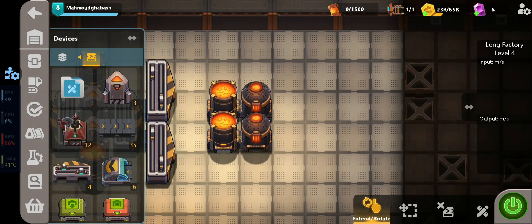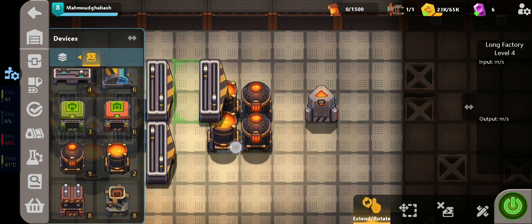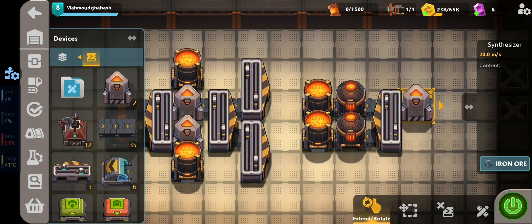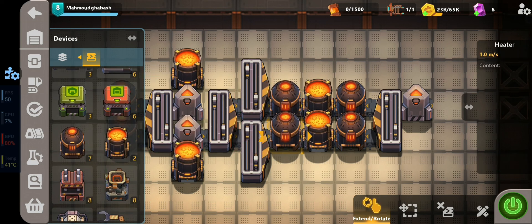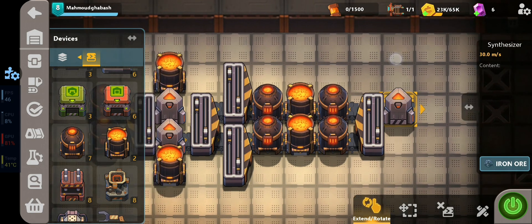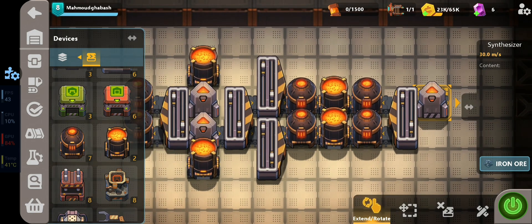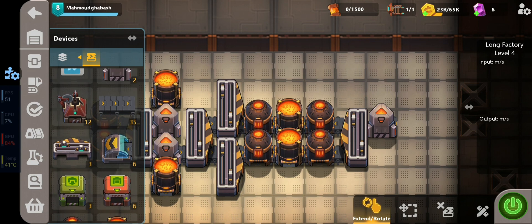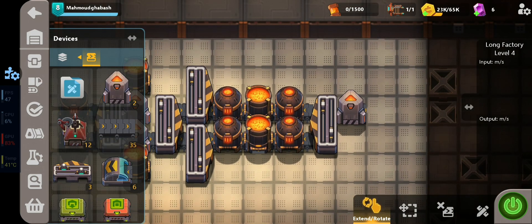For only these two mixers we need another splitter — this one is for iron. Carbon will come from this direction, get heated up here, and go into the mixers. From the other side we give it iron input. We can't split iron for all four mixers because it won't be enough — iron is more important in this process. We use half as much carbon compared to iron.